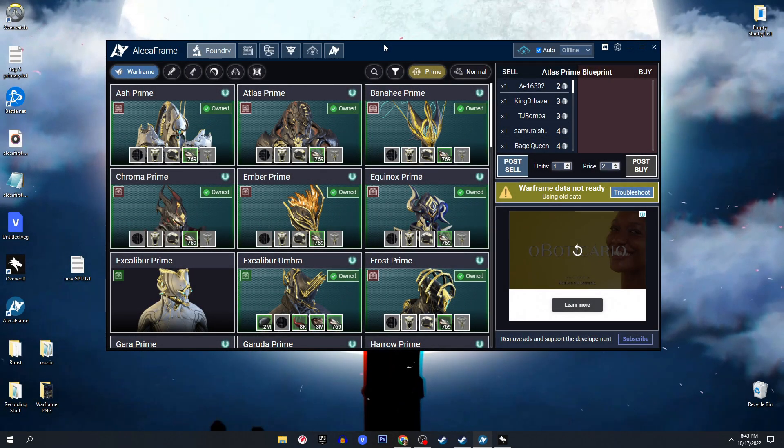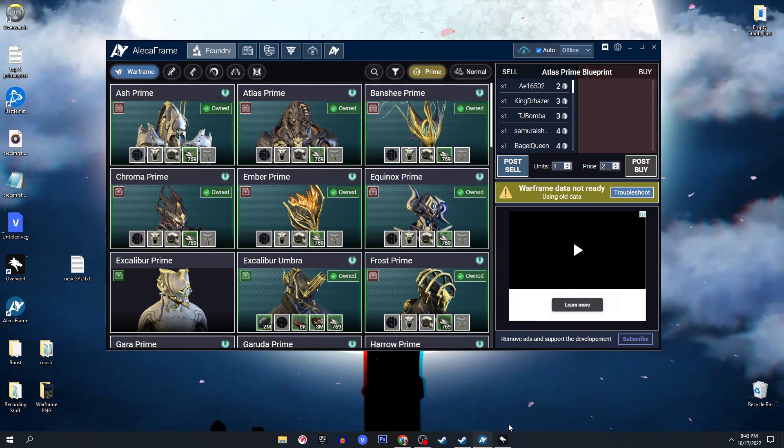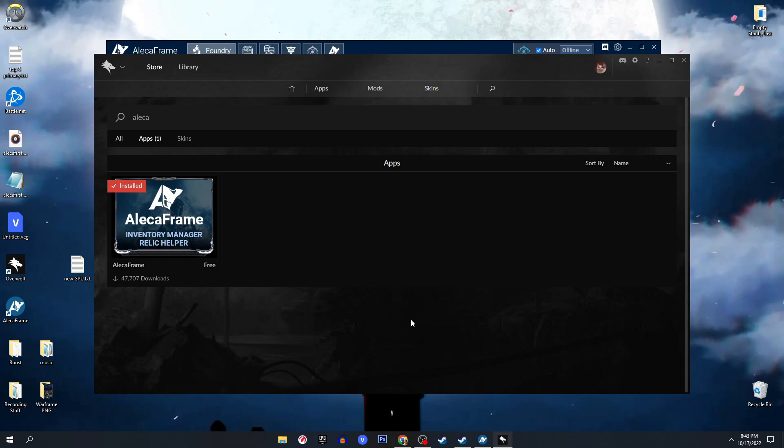The application that we are talking about is going to be Alecaframe. You can get this application through the link down in the description below, or if you already have Overwolf installed you can just start the program, go to the store, search up Aleca, and you will be able to get it through Overwolf.